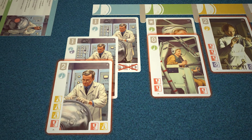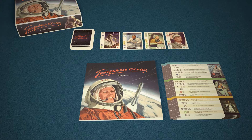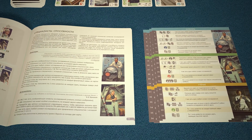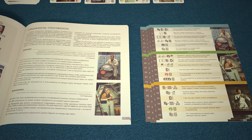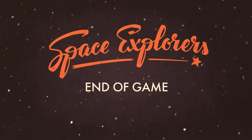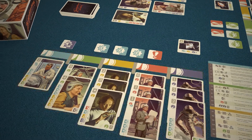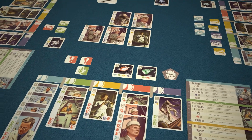Think carefully about what is more important for you at the moment. All specialists' abilities are described in detail in the game rules and on the large reference cards provided at the beginning of the game. The game is over when one of the players recruits twelve specialists in their hub, or when all the projects are completed.